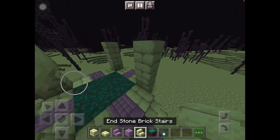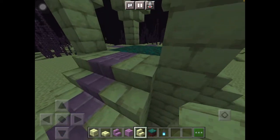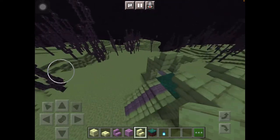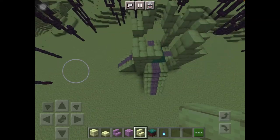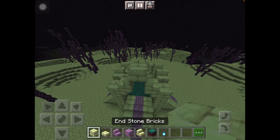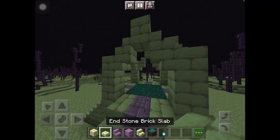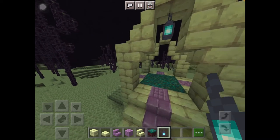Now put some stairs right here — you'll see why in a minute. Make sure the stairs are facing each other like this. Then finally just place a block right here. So now you have these little pillars.